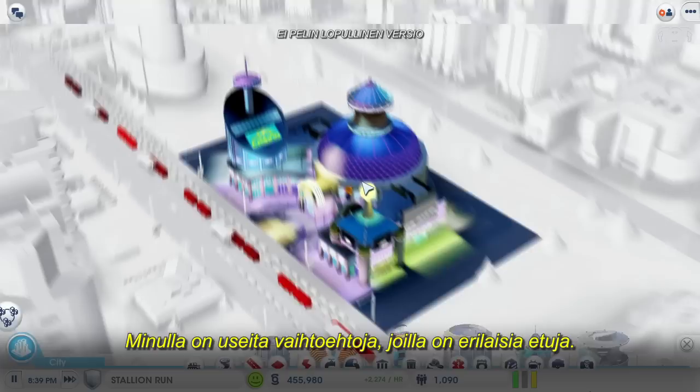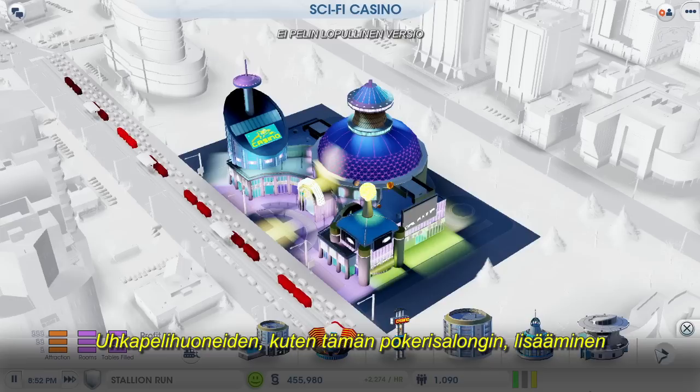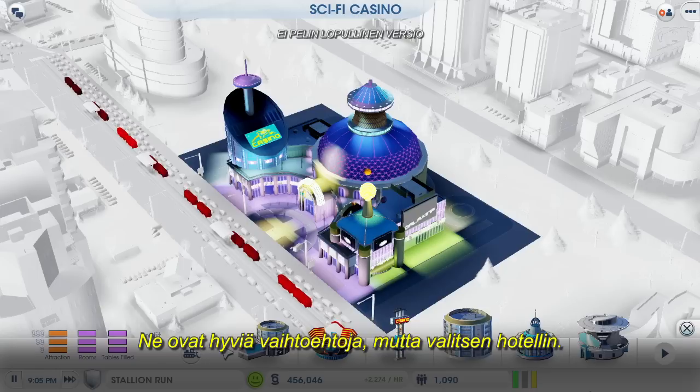Like most of the buildings in SimCity, I can click the edit button to see the different upgrade options. I have several choices and each one provides me with a different benefit. This celebrity stage will lure more Sims through the door. Adding more gaming rooms, like this poker parlor, will increase my take from each gambler. Those are both good options, but I'm going to go with a hotel.